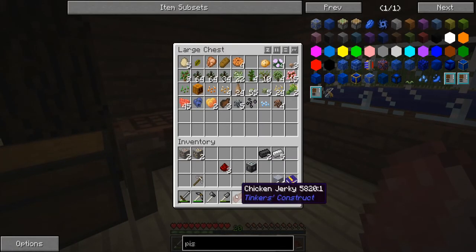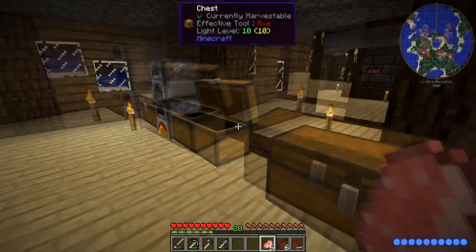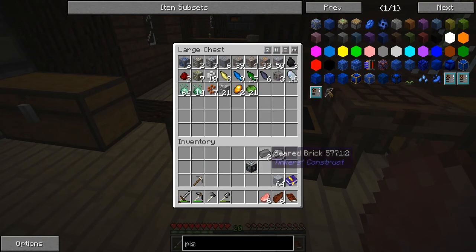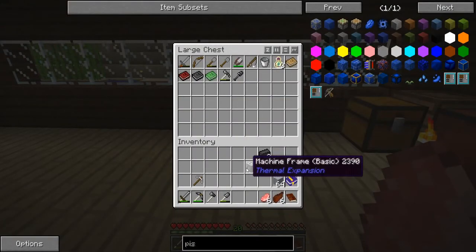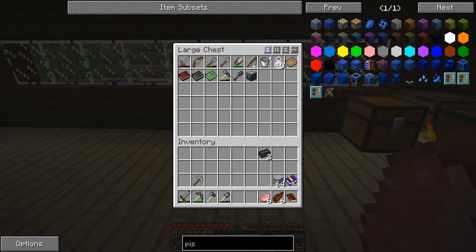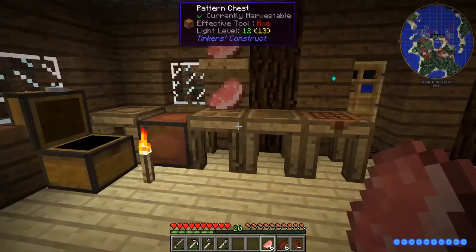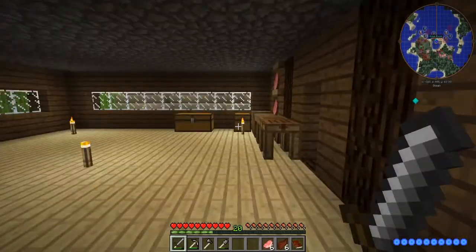Some eggs, chicken jerky. Let's drop off the rest of that stuff in there. Iron can go in there. The machine frame I'll put in my tool chest — don't let me forget that it's in there. I'll probably end up forgetting, but it's there.